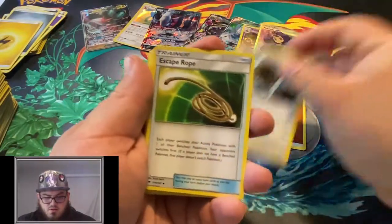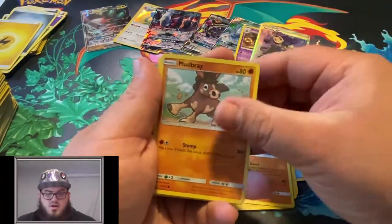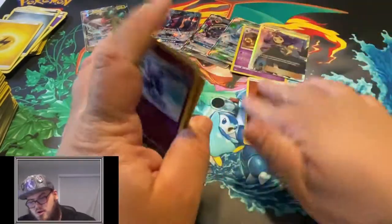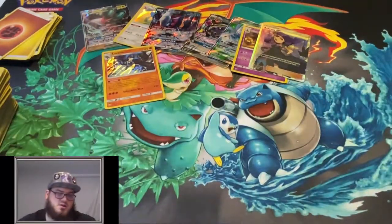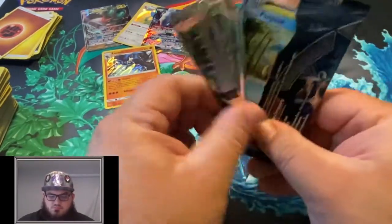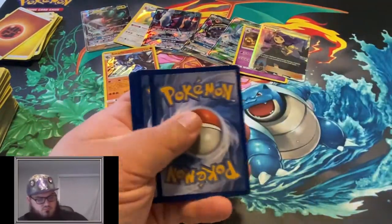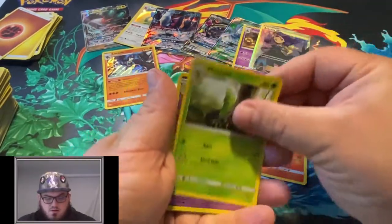Buffalon, Escape Rope, Wimpod, Togedemaru, Snubbull, Mudbray, Oddish, a Reverse Meowstic, and a Holo Lucario. By Lycanroc I mean Lucario - we just pulled a Lycanroc in a previous pack.